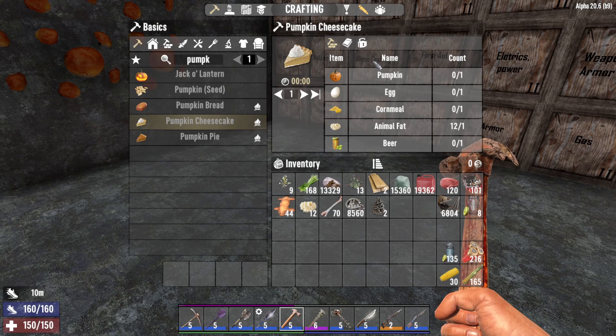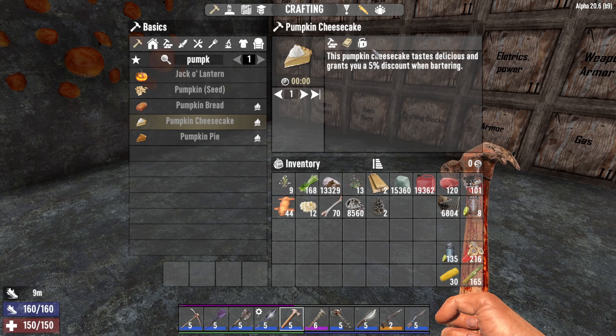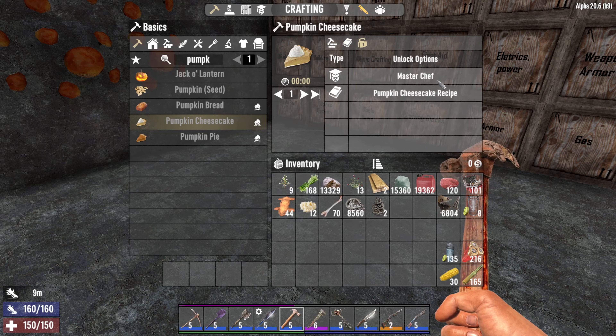Next up is pumpkin cheesecake. The pumpkin cheesecake will actually lower the buying price from the merchant by 5%. For that you will need 1 pumpkin, 1 egg, 1 corn meal, 1 animal fat and 1 beer. In order to make it you will need the master chaff or the pumpkin cheesecake recipe.